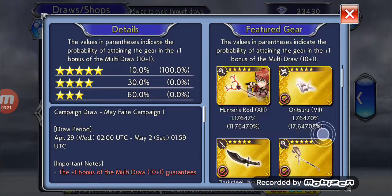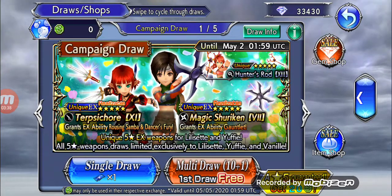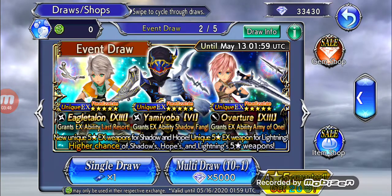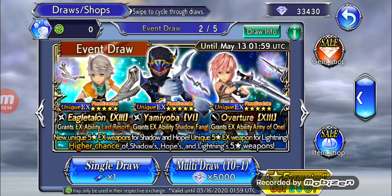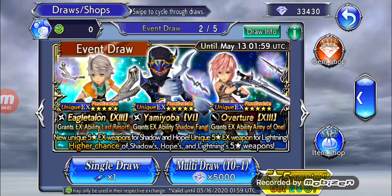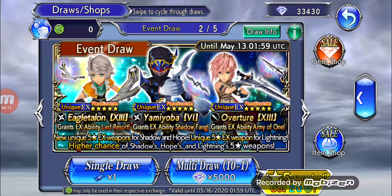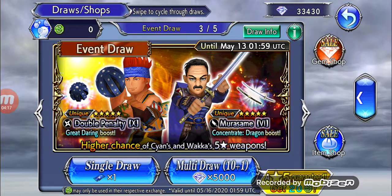Of all the weapons I'm only missing Lilacet's, so I'm hoping to pull her EX. And of course, for Shadow and Hope, I'm mostly hoping for Shadow mainly because I like ninjas, and I like his EX ability and the fact that he gets Interceptor.